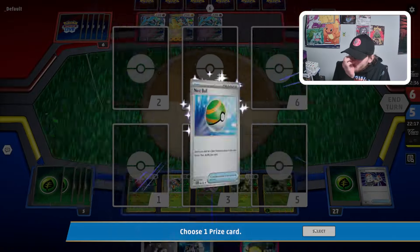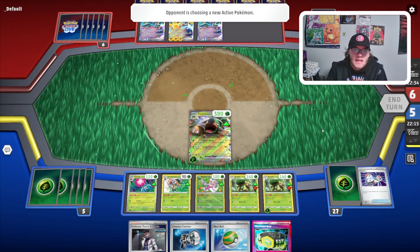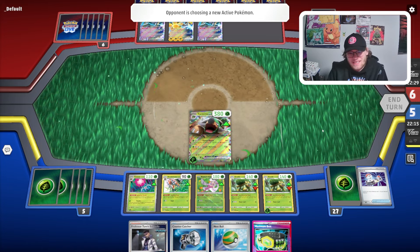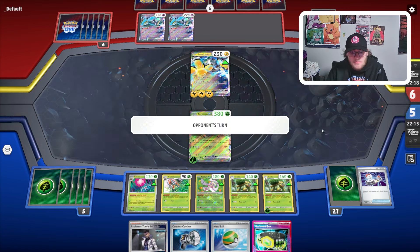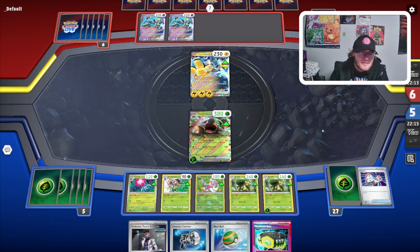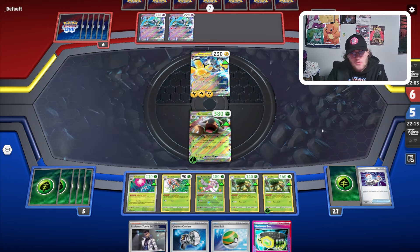Iron Hands is going to be two-shotting us no matter what, so Professor Turro here is going to be absolutely ridiculously strong. Turro plus Max Belt guarantees us a knockout on the Iron Hands when it comes up as the active. When this deck functions, it can be really, really good. This is an okay matchup especially when they pass for two turns. I doubt they're getting down to one or two prizes.